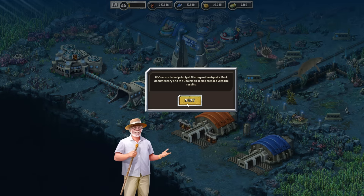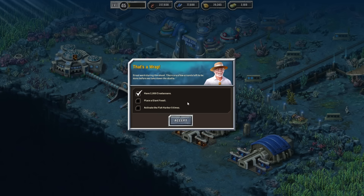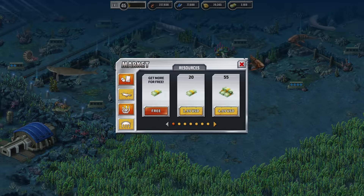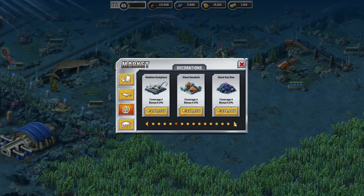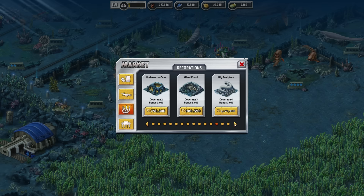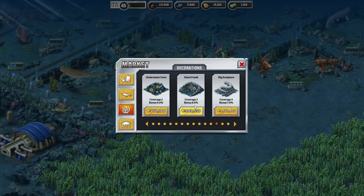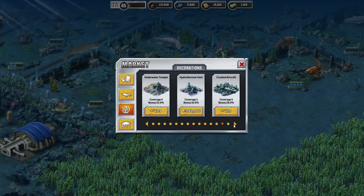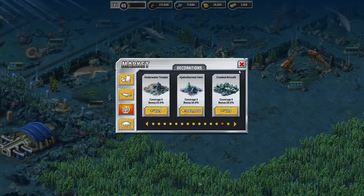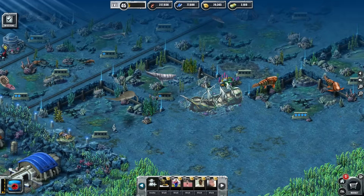What is this? We've concluded principal filming on the Aquatic Park documentary and the chairman seems pleased with the results. Great work during the shoot. There are a few errands left before we take down the studio: place the giant fossil, activate the fish harbor five times. So the giant fossil is going to be the biggest expense. What is a giant fossil even worth? Giant fossil — 989,000. Alright. And look at this — there's an underwater volcano you can get too, crazy. Crashed aircraft — wow, that's rather morbid. Why would you have that attraction in your park? Give me coins for all the things.